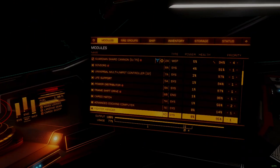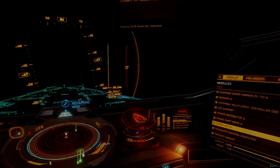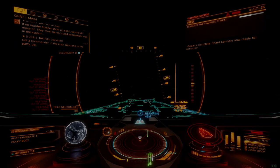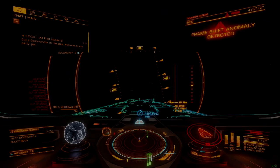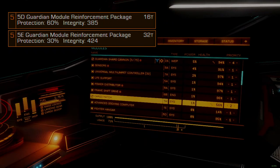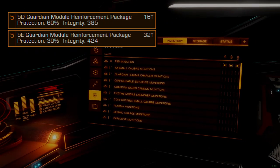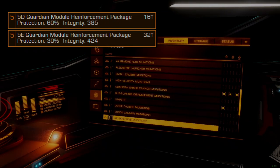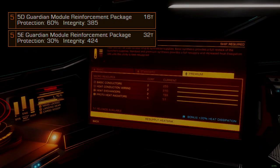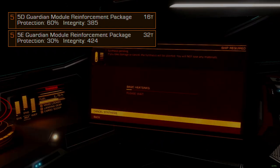The 5F weapon stabilizer is the magic sauce that makes this whole build possible — it's required equipment but is thankfully very easy to find. Our two remaining unrestricted size 5 optional internals will receive a 5D and 5E guardian module reinforcement package. This combination balances module protection with longevity.